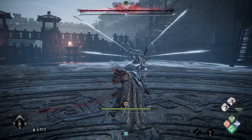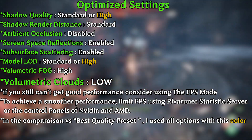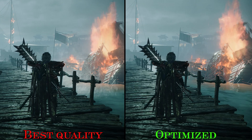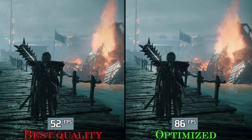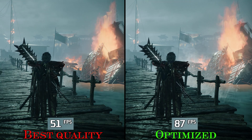Based on everything we've seen, these are my recommended settings. A quick comparison between optimized settings and the best quality preset shows that optimized settings boost your FPS by around 67%, with almost no impact to the visuals — and it's all thanks to keeping volumetric clouds on low.